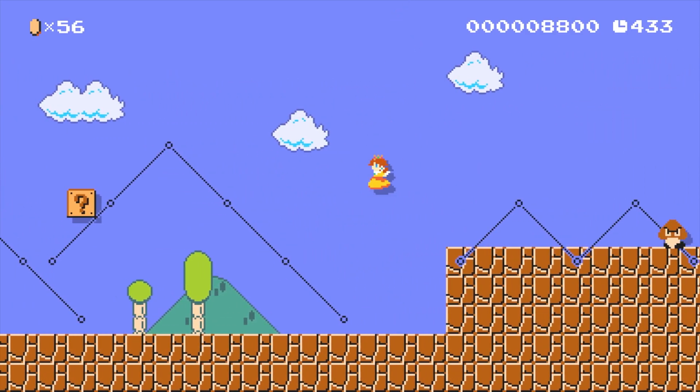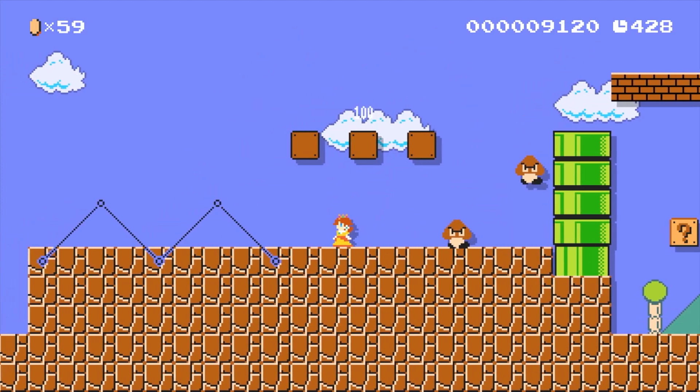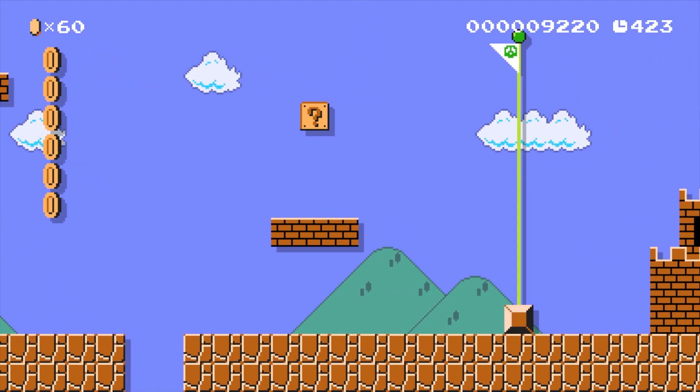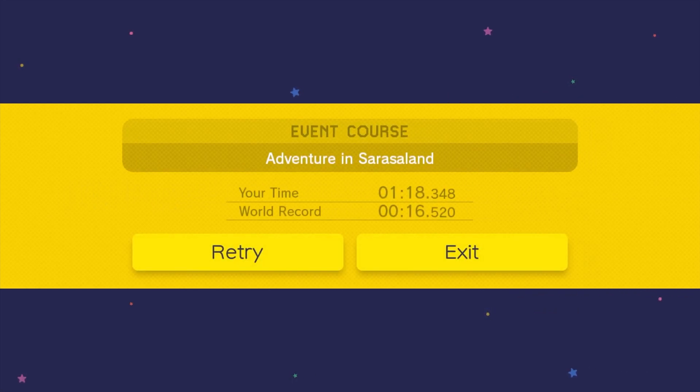Oh god, that's so annoying. I'm so happy that was an underwater level, because that is so annoying having to hear Daisy. I think this might be 1-1 of Super Mario Land, I'm not too sure. So that was Adventure in Sarasaland, where Mario goes underwater and transforms into Daisy. I haven't played Super Mario Land, so anything referencing that game is sort of lost on me, which I find a bit of a shame.